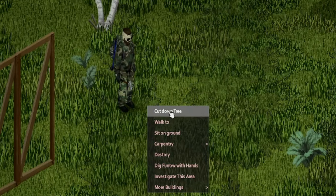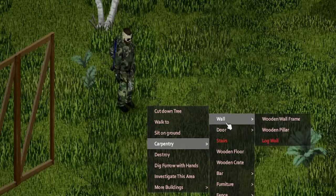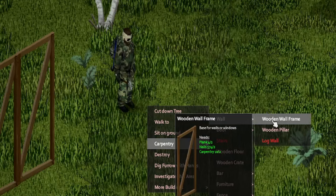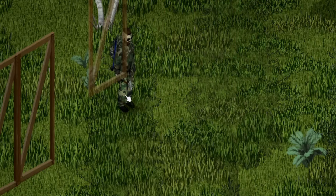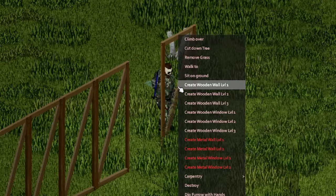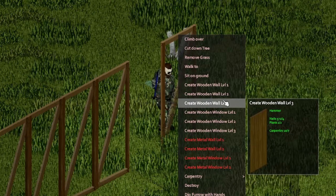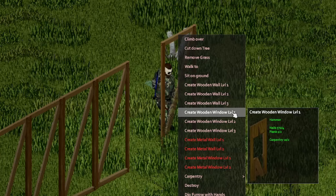To build a wooden wall frame, open the carpentry drop-down menu and select Wall, then choose the wooden wall frame option while having all the necessary materials and tools. Next, hover your mouse over the spot where you want to lay the foundation and click to start the building process. With the foundation set, right-click on the wooden wall frame to access a new drop-down menu offering options for building either wooden walls or windows.